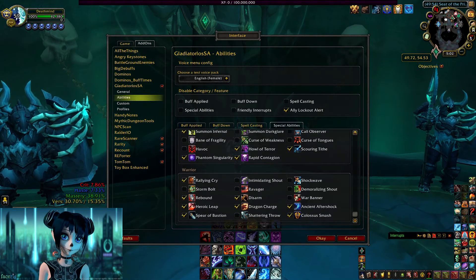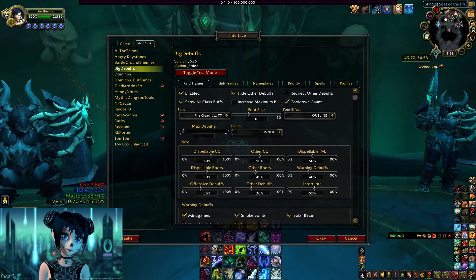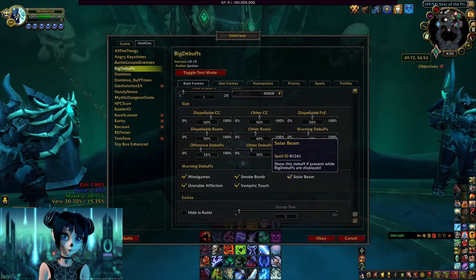And then of course Big Debuffs — it's helpful as well. If you saw my RPG videos, you see this as well. It shows you when you get a kick or fear. As you see now, right next to my name where normally my face is, for my DK you see the spell on me — it's just a test of course, but it's really really helpful. I didn't really change anything from the setup, so I think it's fine as it is.